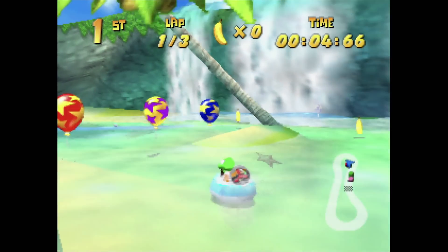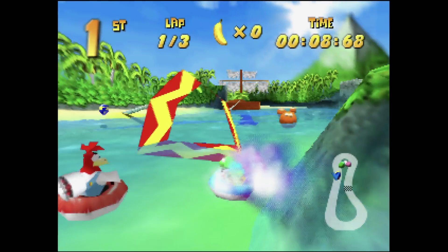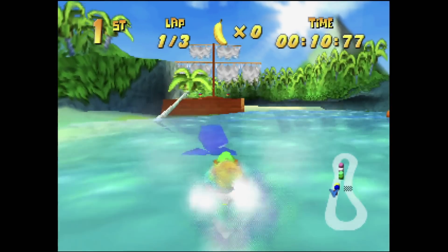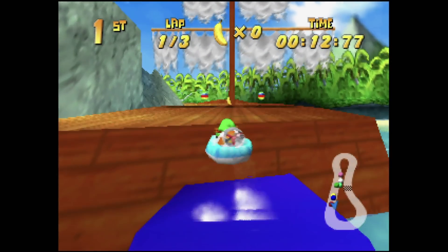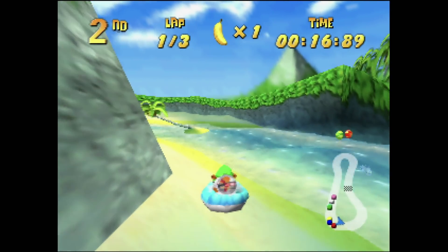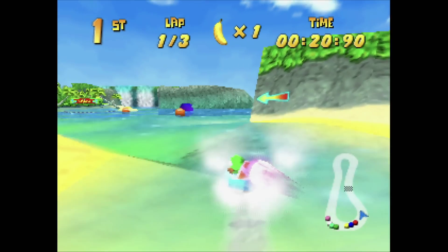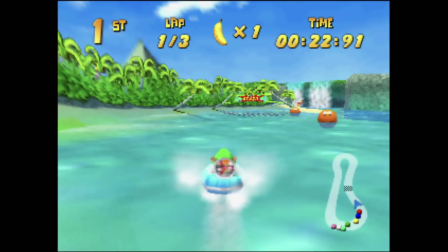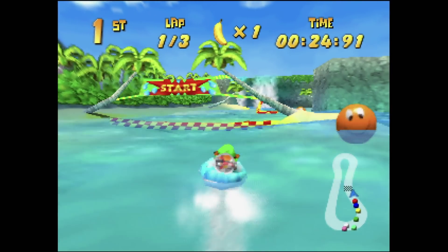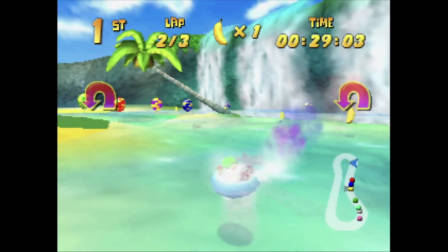Whale Bay is just pure fun from the second the track starts. Whilst I would have liked it to be a little longer, the simple layout and different routes make this a quick blast to play. Using the whale to vault onto the pirate ship roof is a classic, and then hopping between the palm trees on the way down ensures you'll always be way out in front. The number and positioning of speed boosts is just right to keep this flowing from start to finish.